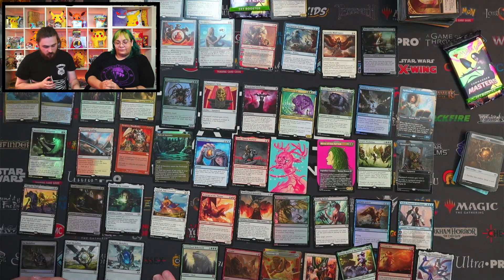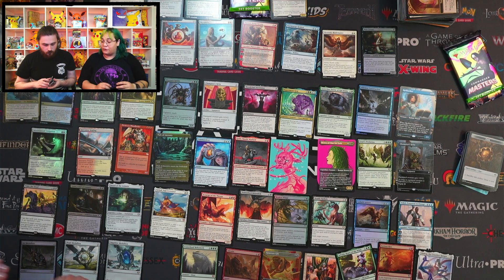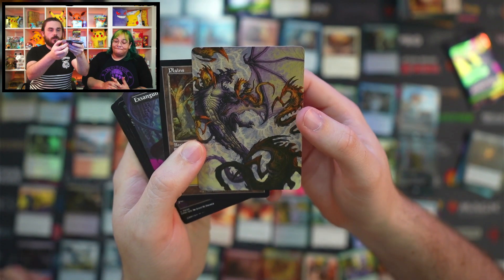Is there anything else we're really looking out for? We haven't found any of the Commander counterspell cycle yet. We did get a Deadly Rollick so I think we're missing a couple of those — we're missing Fierce Guardianship. We'll have a look out for them, guys. Deflecting Swat too.